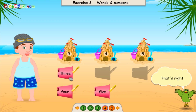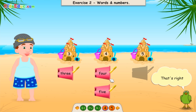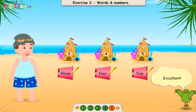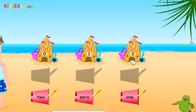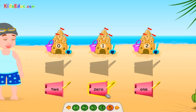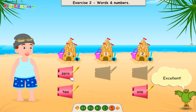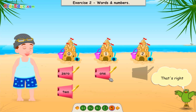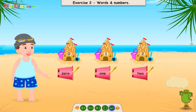That's right. 4 — That's right! 5 — Excellent! Zero, one, two. 0 — That's right! 1 — That's right! 2 — Excellent! Great, thanks for your help!